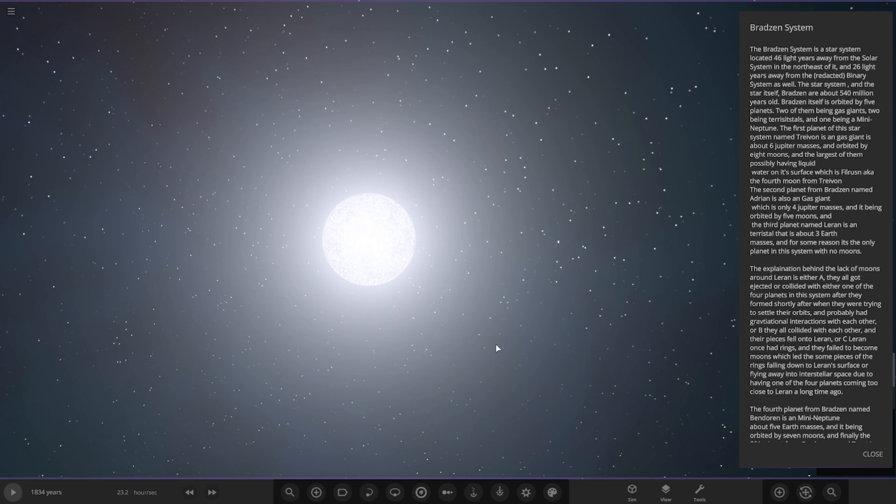The Bradzen system is a star system located 46 light years away from the solar system in the north east of it, and 26 light years away from the redacted binary system as well. The star system and the star itself, Bradzen, are about 540 million years old. Bradzen itself is orbited by five planets: two of them being gas giants, two being terrestrials, and one being a mini-Neptune.